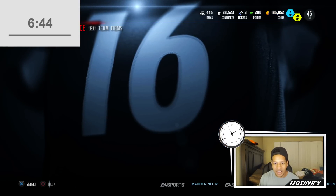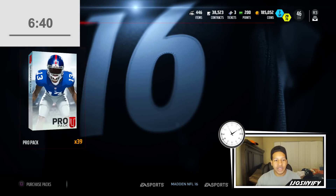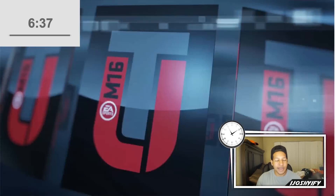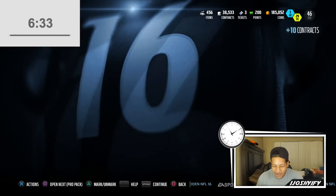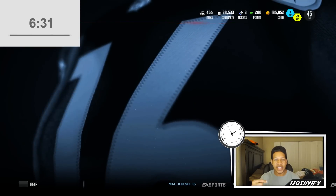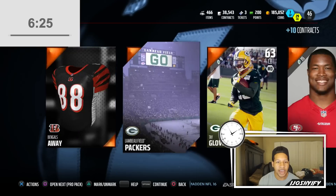Also, if we get a 99 overall the challenge is automatically over — that should be self-explanatory, like we just win if we get something like that. We got a free safety and a left tackle. I also want to make sure that if I get two golds or better, that'd be so helpful with this challenge — and we got a corner.